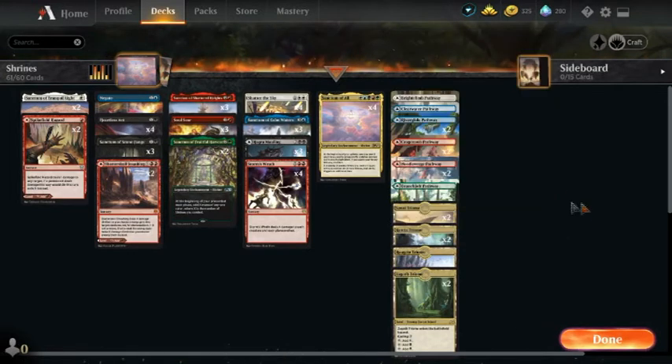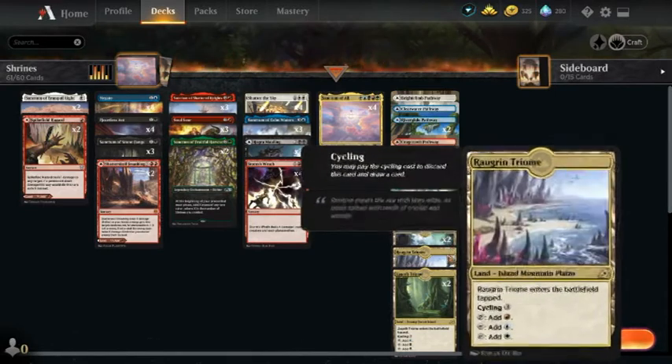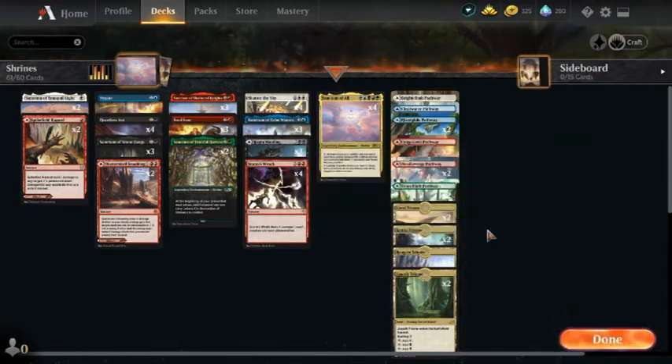The mana base is pretty straightforward — we're running two of each of these Triomes, and then at least one of each Pathway, just so we have some untapped lands in there. Let's get in and play some games.